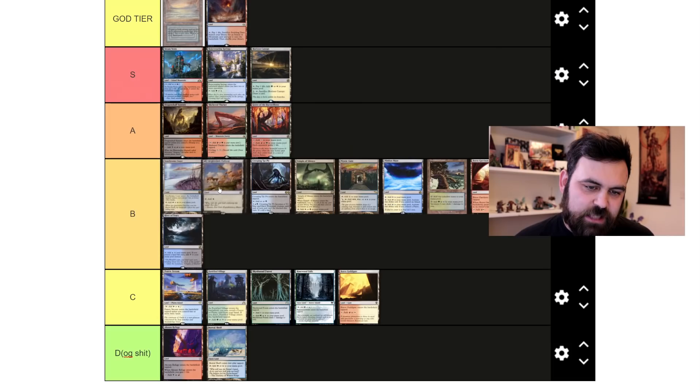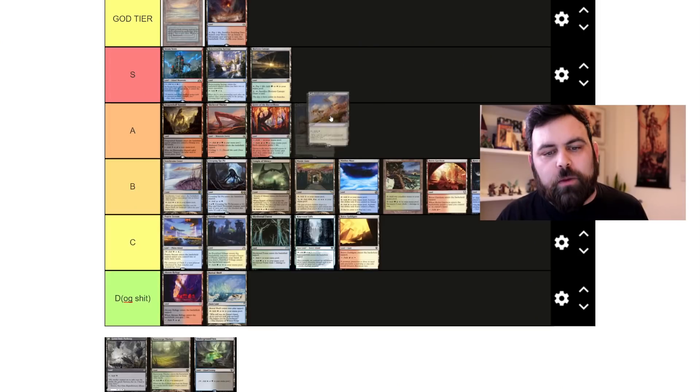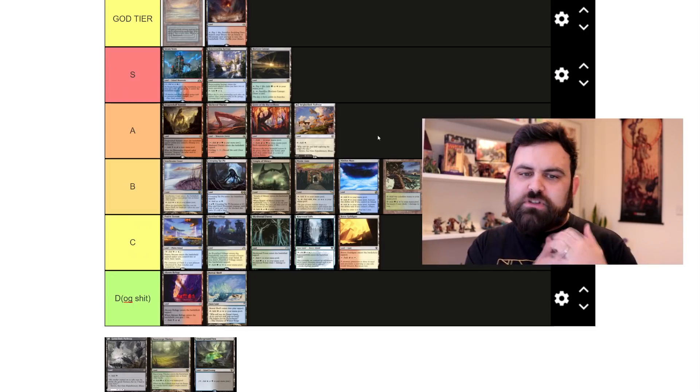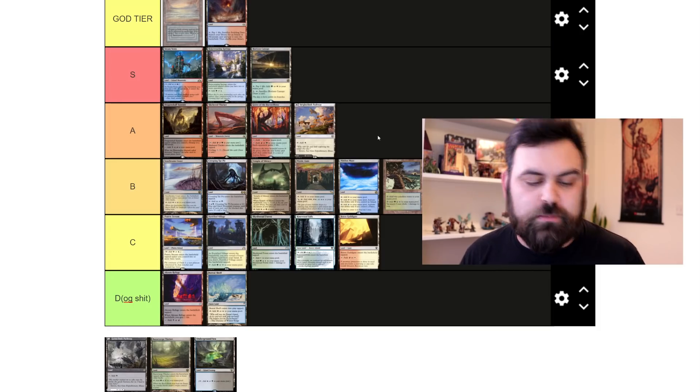Pathway lands — I'm putting them at the top of B, below fast lands but above creature lands. The double-faced pathway concept is really cool and interesting for managing mana variance, especially alongside MDFCs. They aren't fetchable and you have to commit to a color earlier, which is a good design restriction. Actually — do I put them above the fast lands? I will. They're reprintable anywhere, as proven by appearing in both Zendikar Rising and Kaldheim, meaning they can keep being accessible. So I'll put pathways at the bottom of A tier.